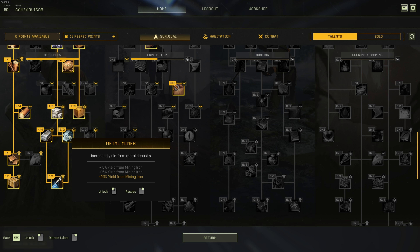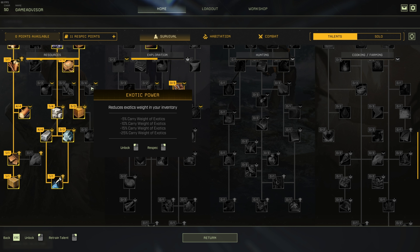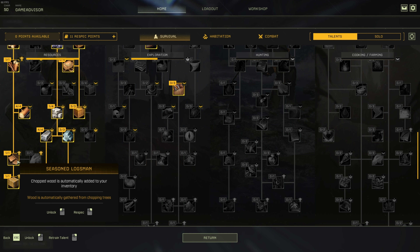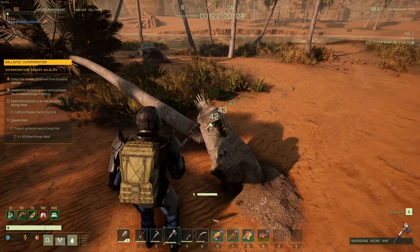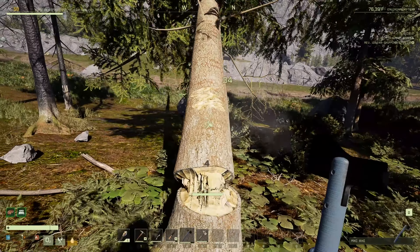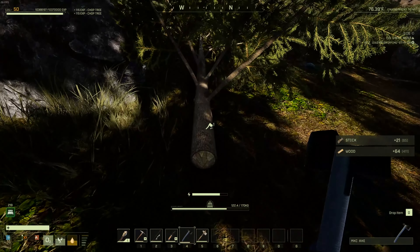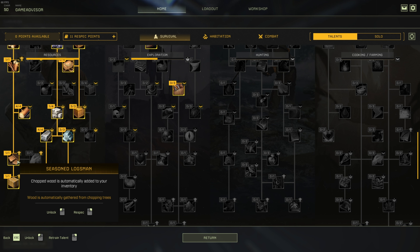Moving further down into the tree, we have Metal Miner, which gives 20% yield from mining iron — the most commonly used ore — so it's very nice to have, but by no means mandatory. We've also got movement speed while carrying exotics, which for the same reasons exotic carry weight isn't great, you're usually not finding that many in a mission. Then you've got Seasoned Logsman. In my opinion, this is one of, if not the very best talent in this entire survival category. The reason is that it makes it so you don't actually have to grab the individual pieces of wood off the ground after you chop a tree — it just puts it straight into your inventory. It saves so much time over missions. When you have to get tens of thousands of wood over maybe a week of playing, this could save you an hour or two of just picking up wood. I highly recommend you grab this one.